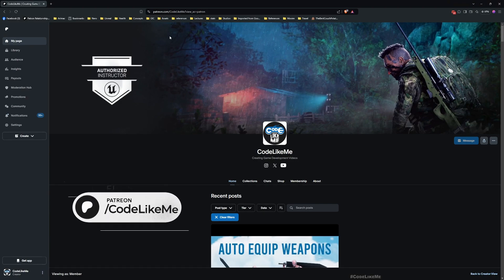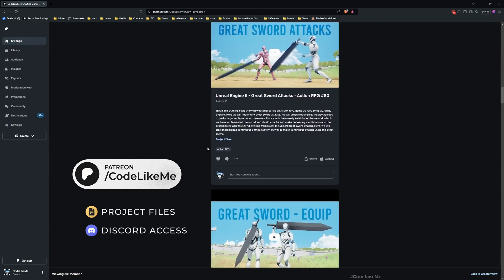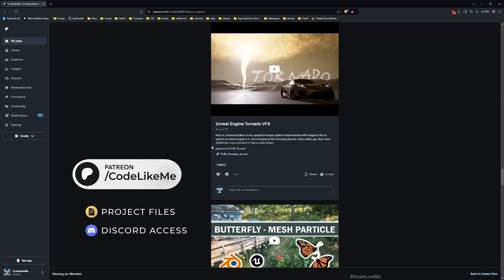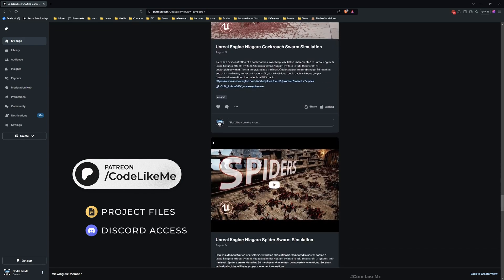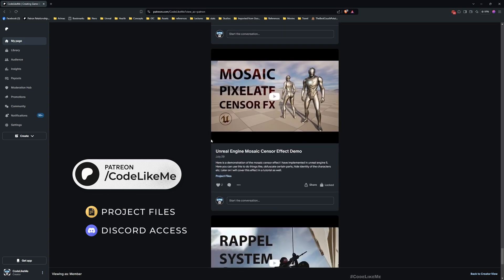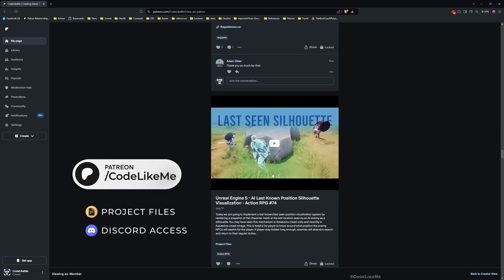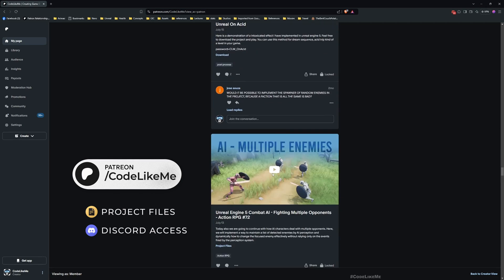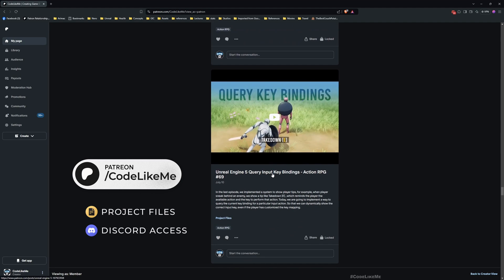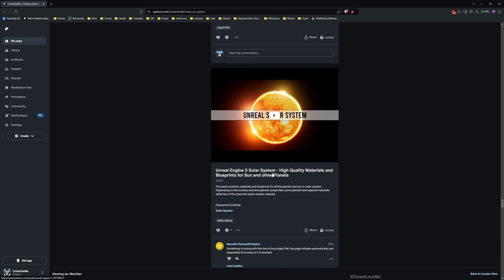I think that would be enough for this episode. Thanks for watching — updated project files will be available for download on the Patreon page, link in the description. In upcoming episodes I'll continue working on the combat system, possibly adding magic attacks, though there are still more things to implement for the greatsword, sword, and shield combat. Also, I need to implement a way to swap weapons — for example, if the greatsword is equipped and you approach a shield, you should be given the option to swap.